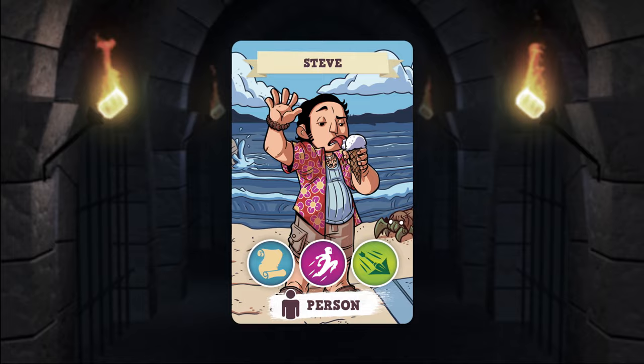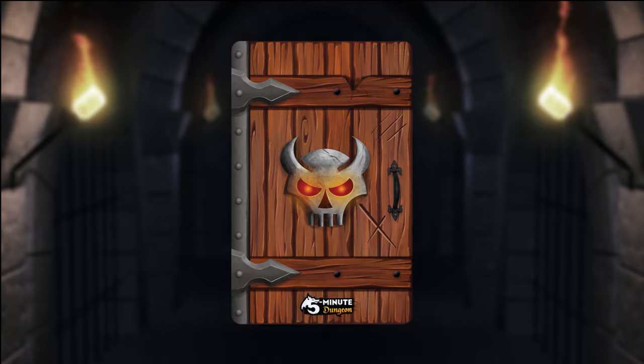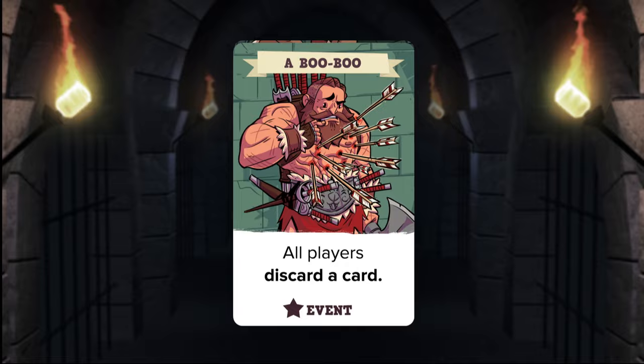Some special cards and abilities allow you to defeat a card without having to match the symbols on the card. In addition to door cards, there are challenge cards. They have a horned skull on the back of the card and come in two varieties. Mini bosses are extra tough creatures that require more symbols to defeat than a normal door card. Events are special cards that require the team to do a specific action. Whenever you flip over an event card, you must immediately do whatever the card says.